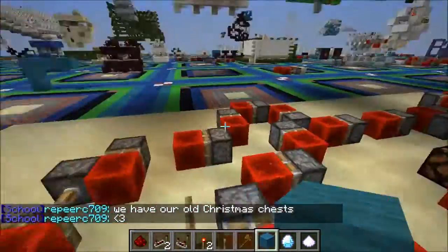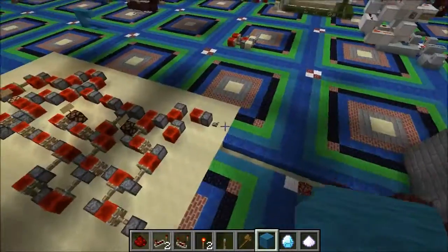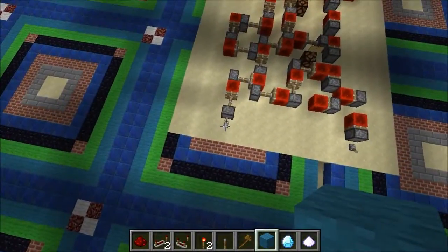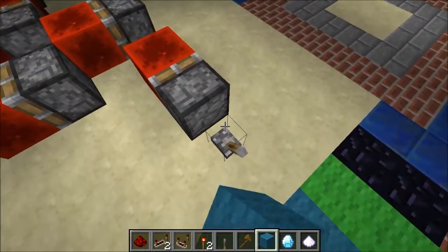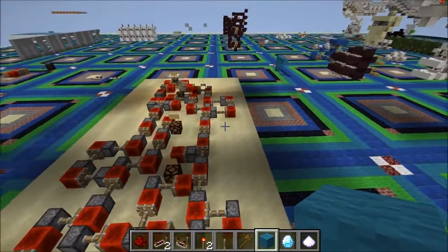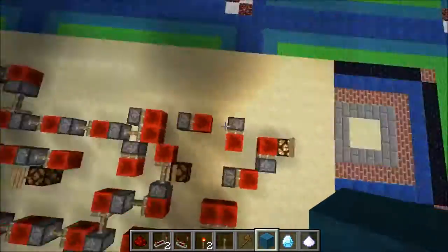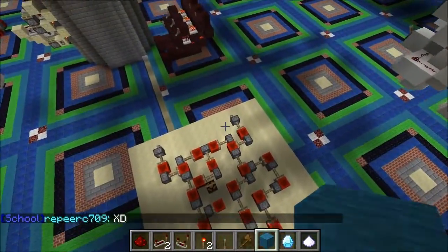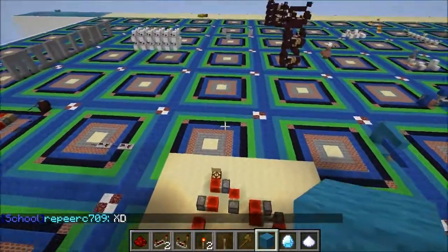Now the final test is to see if it works for the number 3. The number 2 is 1 0 in binary — as you can see, on off. But if we want to show the number 3, let's just try this. And lo and behold, it has worked. We've inputted the number 1 1 using two on levers in binary, and we've come out with a 3.